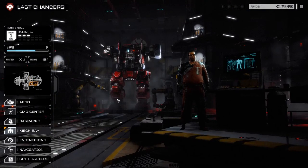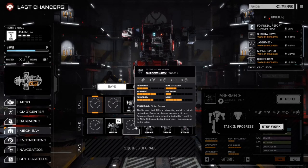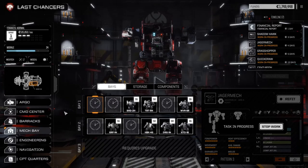As far as our mech bay is concerned, I did tweak the Quickdraw a little bit - put some more armor on it, we'll take a look at it later. I also tweaked the Jaeger mech, took some armor off so I could fit the targeting system on it to improve our missile accuracy, because that seems like a good idea. As for the rangefinder we picked up, I'm going to put it on the Shadowhawk, since that's probably the mech most likely to be close up early in combat, initiative-wise.